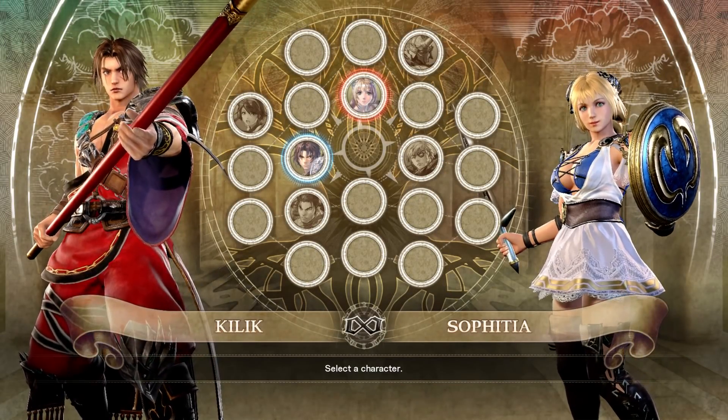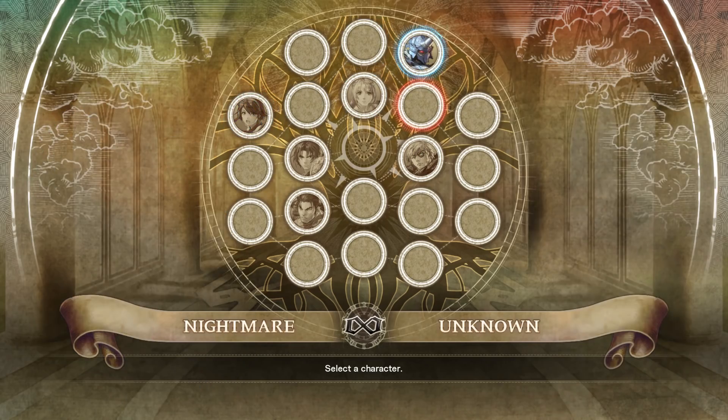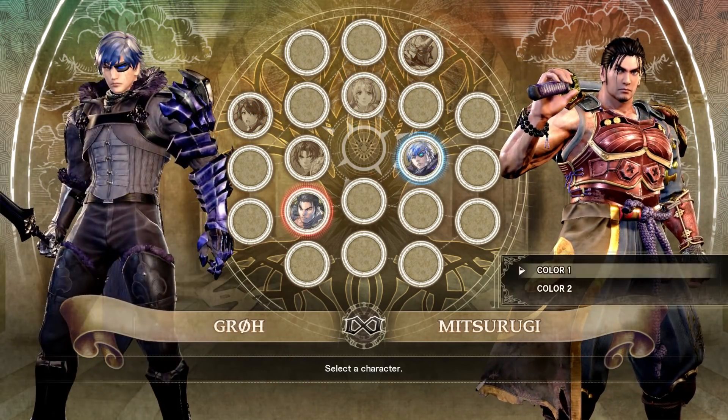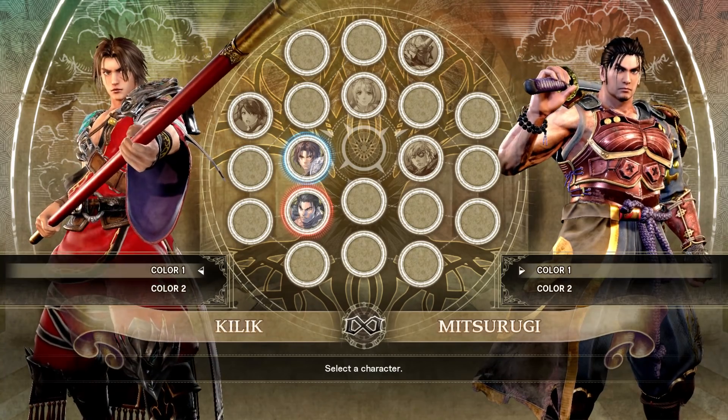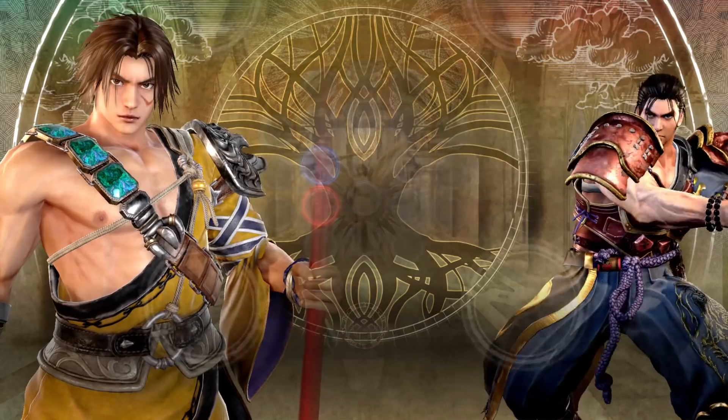How's it going guys and girls, this is Ketchup and Mustard here once again and we have something very special for you guys. We were fortunate enough to go down to Bandai Namco UK very recently and we got hands-on with Soul Calibur 6 in the most recently playable build. In this video it's going to be Mitsurugi and Killik.